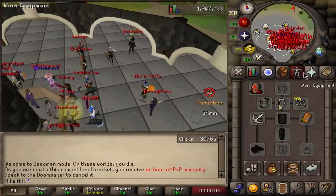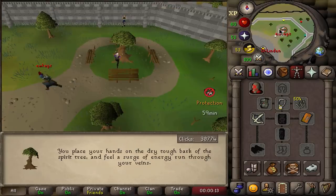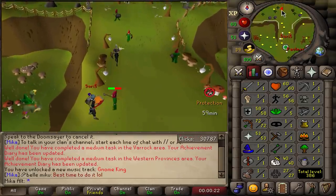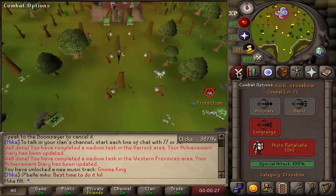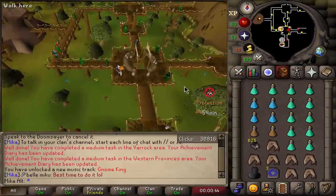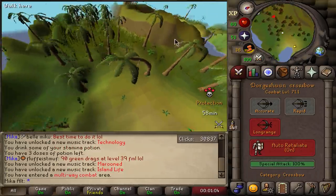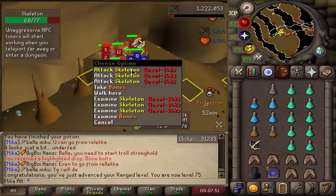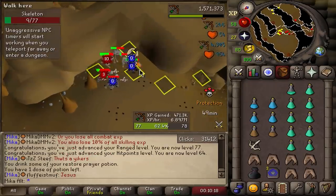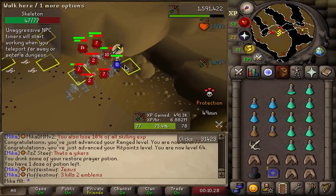It is time to introduce all of you to another one of my accounts — welcome Mika Old to the scene. This account is going to be my Range and Defense only account. It can be used for Godwars dungeon, farming Corporeal Beast, and a lot of situations. The plan is to get to exactly 100 combat and not over that. I'm using all these black chinchompas in the Monkey Madness tunnel for really good experience. In my calculations, this account can get to 75 defense, 99 Hitpoints, 99 Magic, 99 Range, and 74 Prayer and still be in the 100 combat bracket.